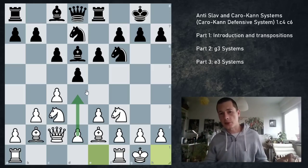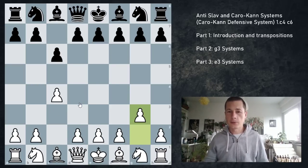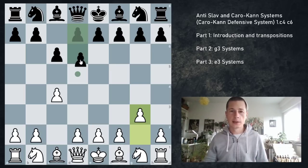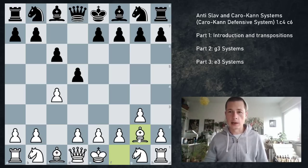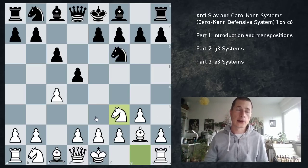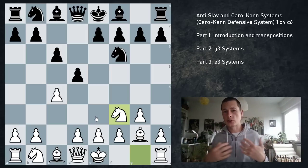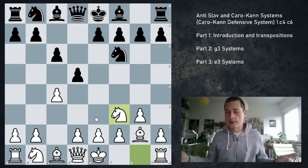The anti-Meran systems are going to be very important for white here. Watch my Semi-Slav series and also my video on the Panov Caro-Kann — I'm going to make a separate video on the accelerated Panov as well, just as a side note. And finally, if white starts with g3 or eventually plays g3 — for example, d5 and Bg2, or Nf3, for example, Bg2, Nf6, Nf3 — we are now in what Mikhail Marin recommends for white, which I simply don't like.